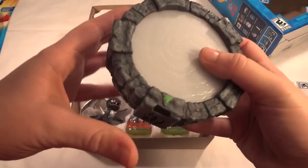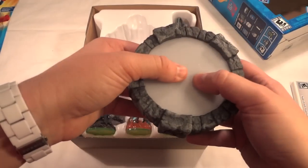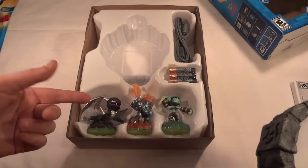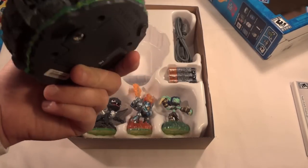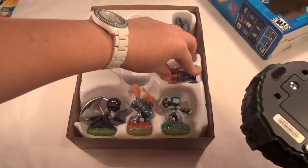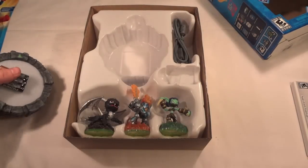Next is the Portal of Power. The one in the DS version is a lot smaller than the ones that come with the consoles. You set your characters on here and it reads them and puts them right into the game. You play with the characters, level up the figurines, and all of their information is actually saved on the figurine itself. So if you have a friend who has the game, you can take it to their house, set it on the portal there, and all your information is saved. The one for the 3DS is wireless — it reads through the 3DS through its infrared port, which is pretty nice since you're probably going to be on the go with it. It comes with three AAA Duracell batteries for your Portal of Power.